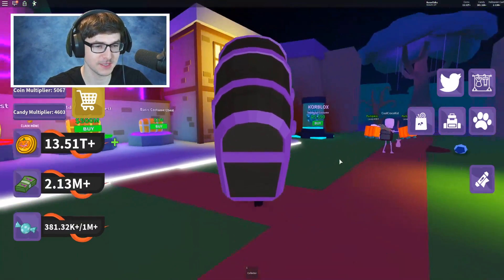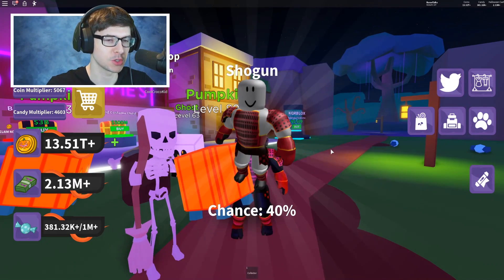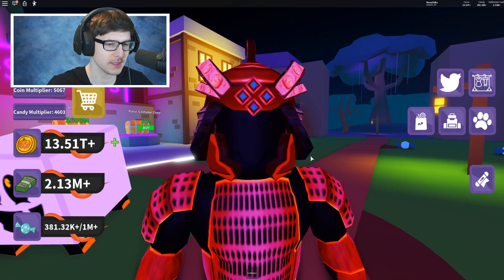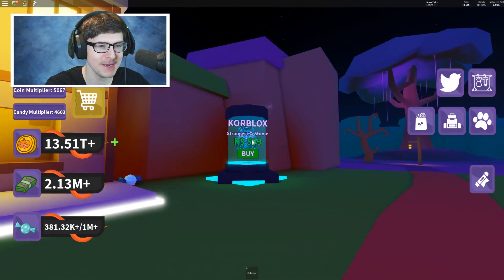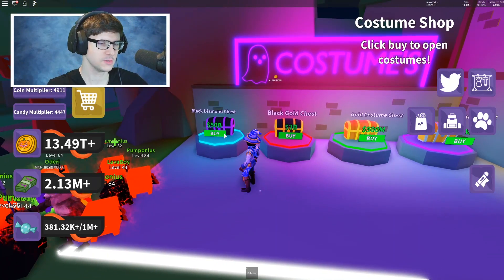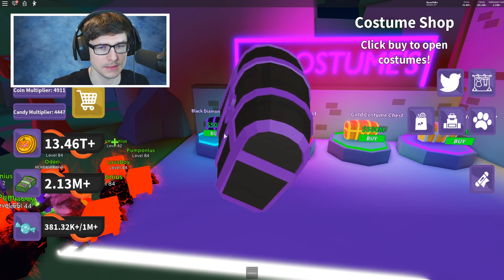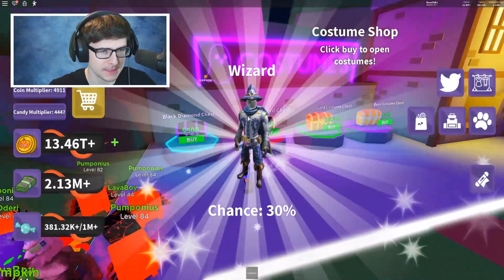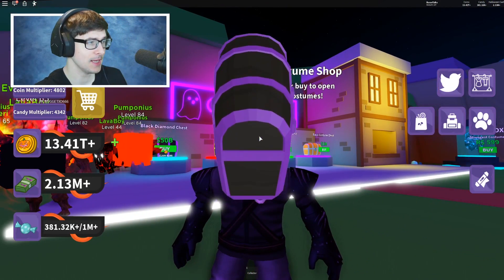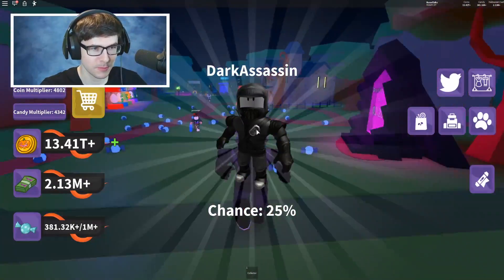So here's the Core Blocks costume for 600 Robux. Since it's the strongest, I think you guys know where this is going. If this video gets 10,000 likes, I will get the Core Blocks' strongest costume in Halloween Simulator and dominate the new boss — 10,000 likes! Let's buy a few more black diamond chests. We're basically just purchasing until I don't see any new ones. I got something else — the Dark Assassin. This one's pretty sick.